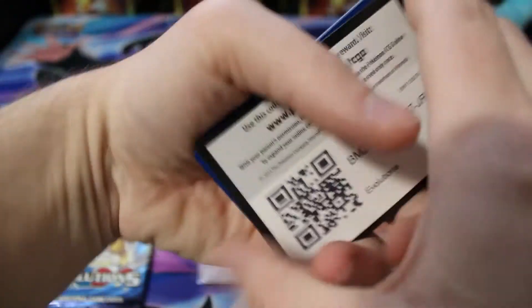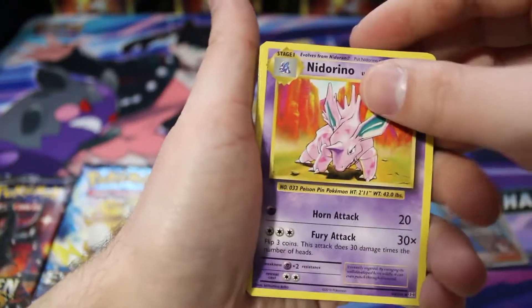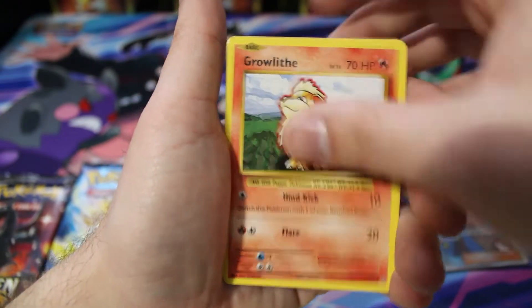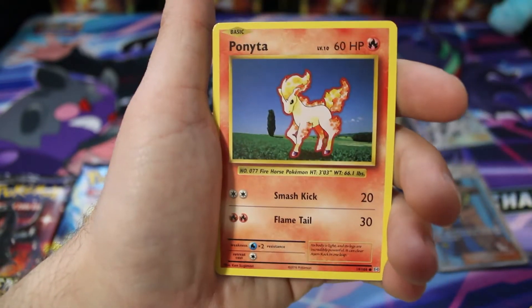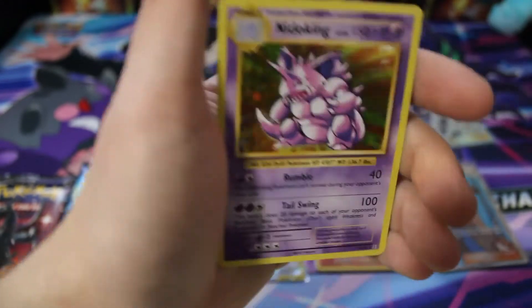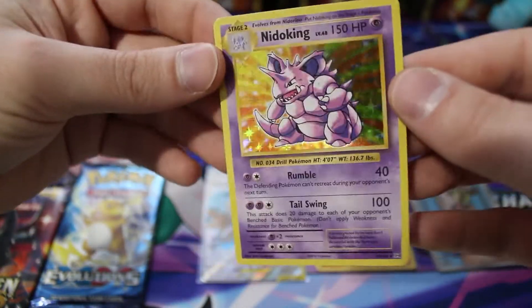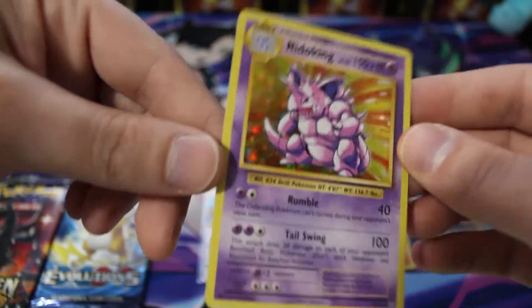These packs are just falling apart. Another code card. We only have two chances left to pull something out of Evolutions — let's pull something huge! We have a Growlithe, Nidoran, Vulpix, Sandshrew, Ponyta, reverse Magikarp, and behind it — a Nidoking hollow! Very nice. So two hollows so far and one EX card out of the Evolutions packs.